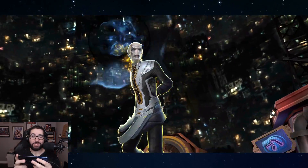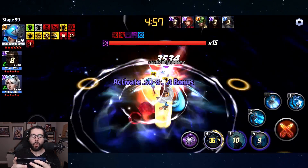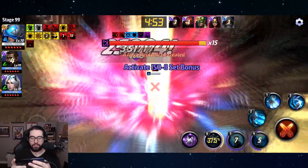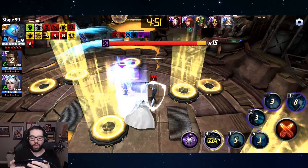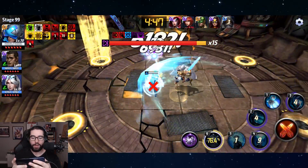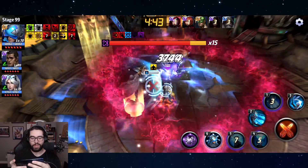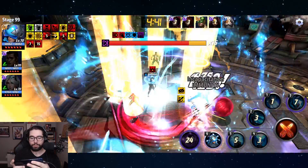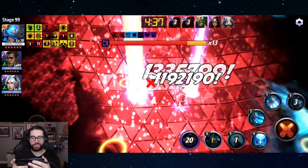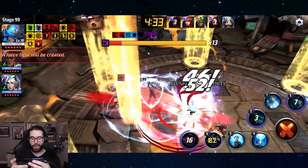Hey guys, welcome back to the channel, it's Cinecalix. This is what you've been waiting for: stage 99 with Professor X against world boss Ebony Maw. We've got a full host of strikers, we're going to do the all defense down thing and you're going to see just how strong Professor X is. We're going to pop the tier 3 skill with all defense down and the damage is insane — it's pretty wild.